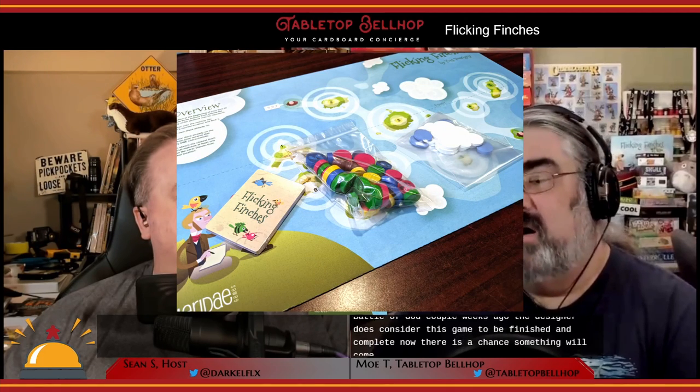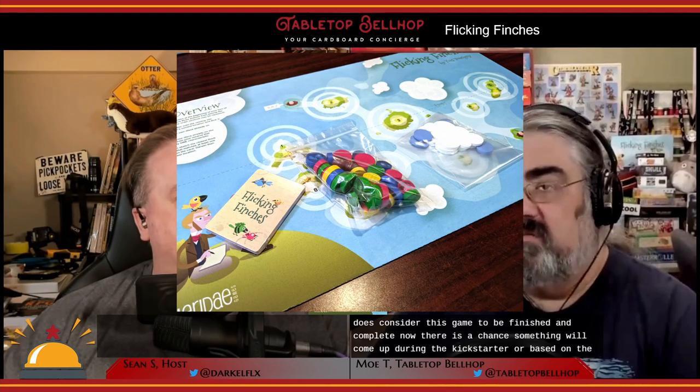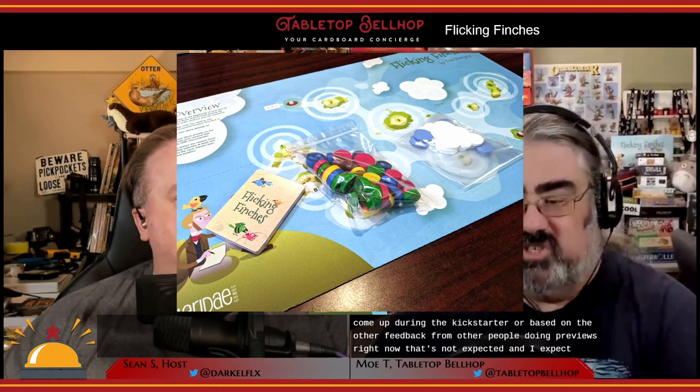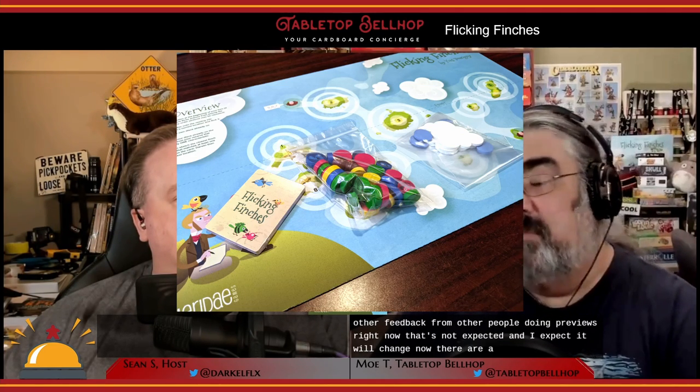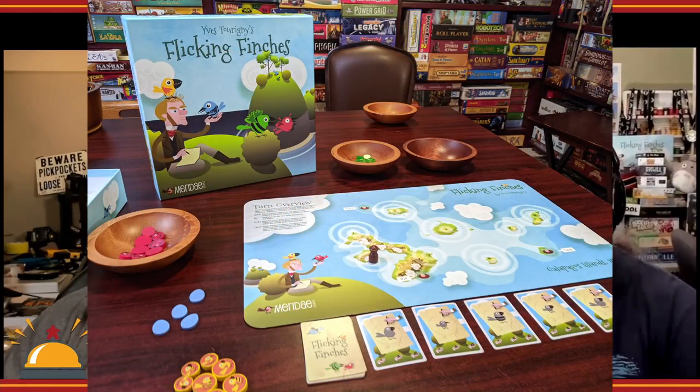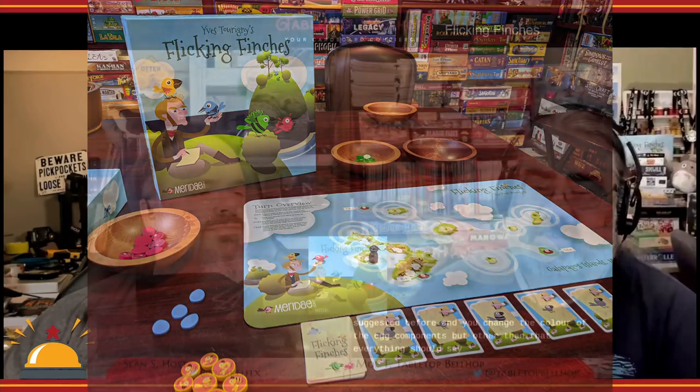There is a chance something will come up during the Kickstarter or based on other feedback from people doing previews right now, but that's not expected. There are a couple of changes planned, but they won't affect gameplay. One is to shrink the box down so it fits into your typical board game shelf, and to change the color of the egg components. But other than that, everything should stay the same.